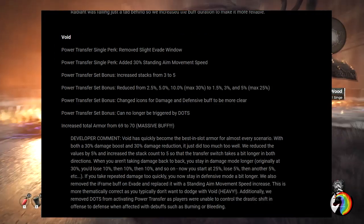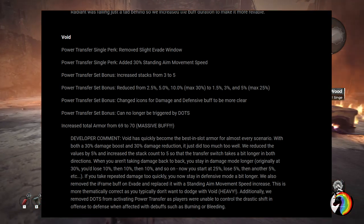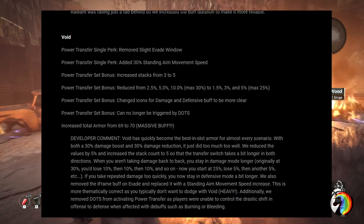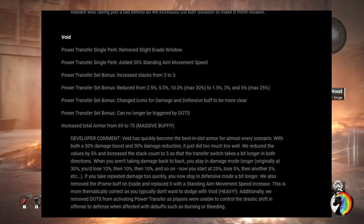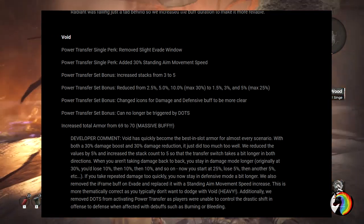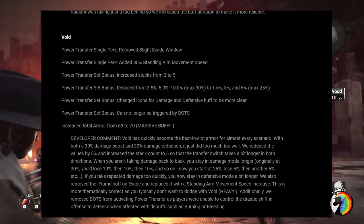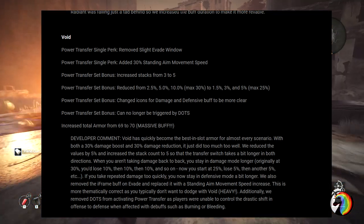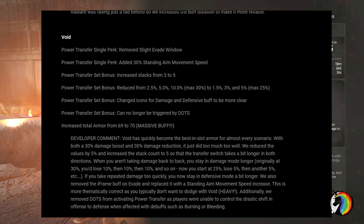The Void armor received significant rework. They removed the slight evade window from the power transfer single perk but added 30% standing aim moving speed, which is more thematically appropriate since Void is a heavy armor you shouldn't be dodging with. They increased the stacks from 3 to 5 so you stay in offensive or defensive mode longer. However, the set bonus power transfer was reduced from 30% to 25%, and the per-stack progression was changed to 5% per stack — going 5, 10, 15, 20, 25% rather than 10, 20, 30%.